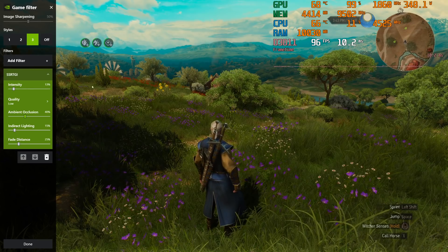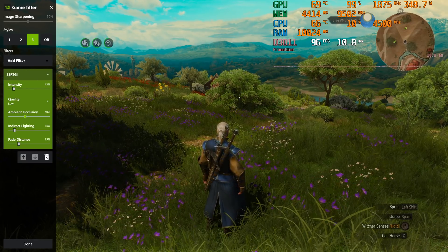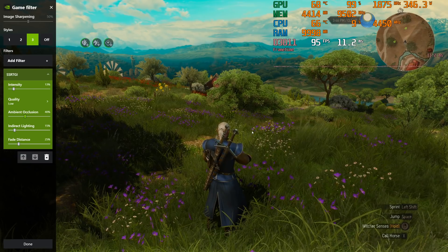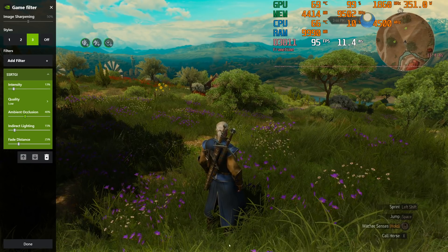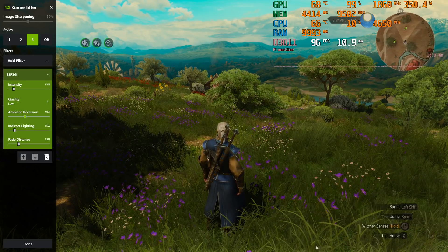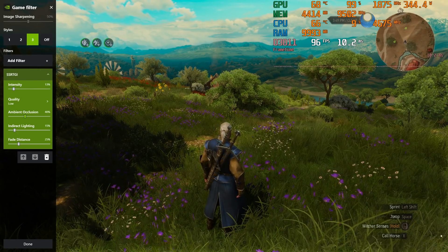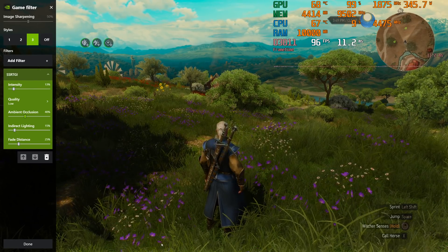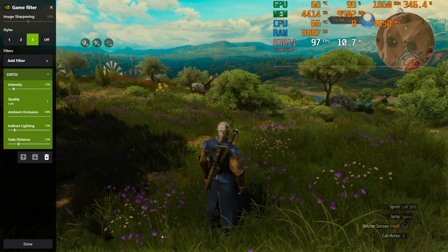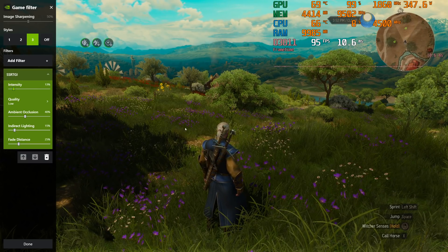What do I mean by screen space? This gets access to the game's Z buffer — the depth into the image — so it knows the depth of objects, which helps it run this effect. But it only knows the ones that are on screen. Watch the edges of the screen: they don't look as shadowed. That's going to be one of the big drawbacks to this method, because the edges of the image might be having shadows cast on them by something that's off screen, and that shadow isn't being cast.